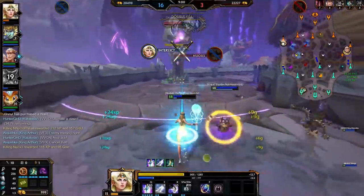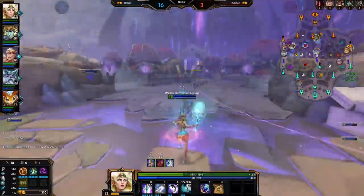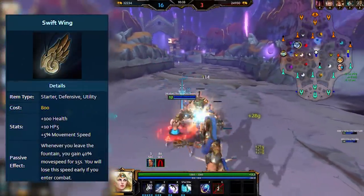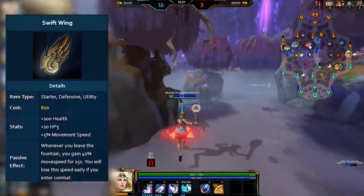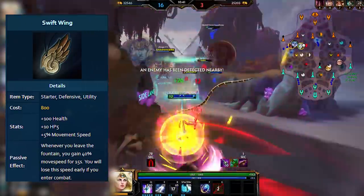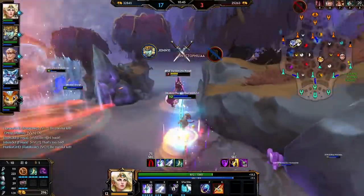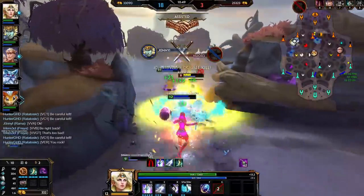I'm adding this in after recording because I just remembered another starter item from around season 4 called Swift Wing. It came with 100 health, 10 HP5 and 5% movement speed, and provided basically the Talaria Boots and Traveler's Shoes passive effect — giving you a big boost of movement speed after you left the fountain. You could also call this a mini Pyromancer effect. It wasn't used all that much though since it was 800 gold and competed with starter items that offered much more in terms of actually fighting.